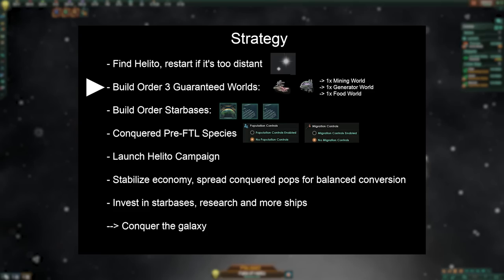The next steps after locating Helito involve building a robust economy in terms of basic resources. Aim to specialize your homeworld and the two later conquered guaranteed habitable worlds into planets for mining, energy, and food. Due to the Stargazer trait, we start with 10 fewer pops, which makes our start a bit slow. Ensure that a spawning pool exists on each planet, and a bit later on, establish a sensorium site for increased unity. Construct hydroponics bays and solar panel networks on your starbases for additional food and energy production. The pre-FTL species on our two guaranteed habitable worlds are also hive-minded pops. Unlike non-hive-minded pops such as those in the Dacha system, they thus gain full citizenship. As soon as you've conquered them, immediately deactivate population and migration controls, allowing these pops to grow without the minus 75% Necrophage debuff and move freely.